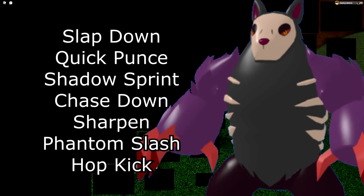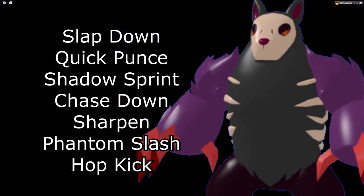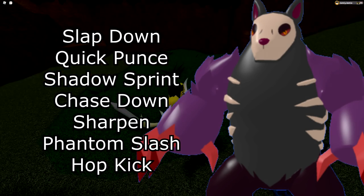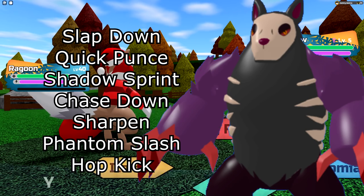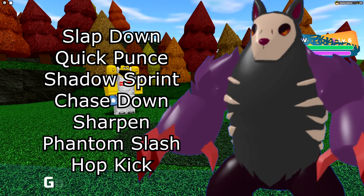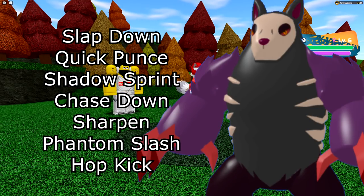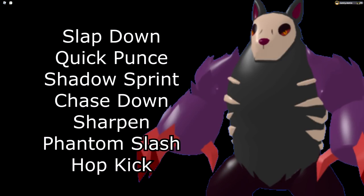Next is Urusol — pretty easy. Slapdown for great utility even though it's not STAB. Quake Punch and Shadow Sprint as priority moves that are both STAB and both get a huge boost from Sharp Claws and Power Curse. Urusol isn't exactly the quickest thing so those priority moves are really nice. For the last move most people run Chase Down, which traps certain Lumions so they can't swap out and you get to hit them for free. If you're in a tournament and don't want Chase Down, Sharpen is an option. You also have Phantom Slash and Hop Kick if you don't want the priority moves, but you should really run the priority moves since Urusol already does so much damage.